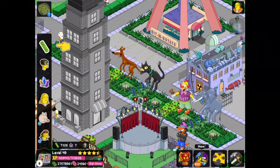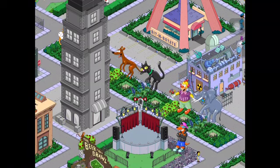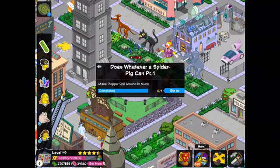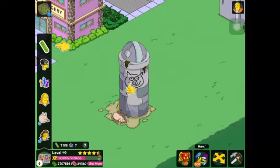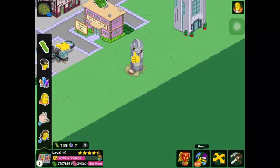Hey guys, what is up? It's Nuclear Videos HD and I am here with the Superhero Update for The Simpsons: Tapped Out, part 3. Where we left off, we were over with Plopper because he's a side quest and not really necessary to finish the quest line, so we'll leave off there.